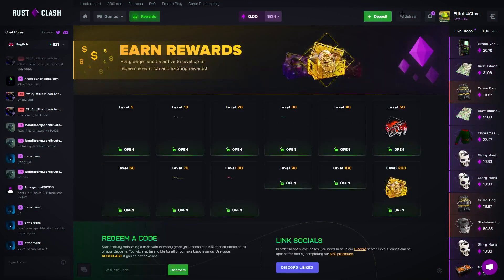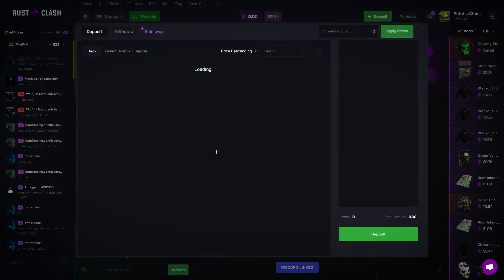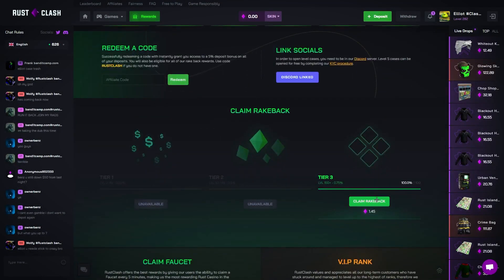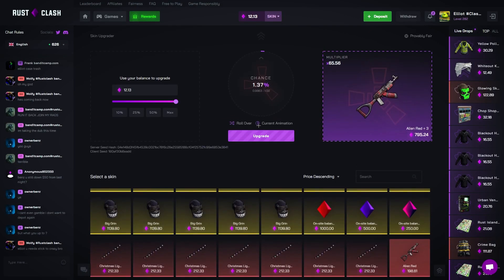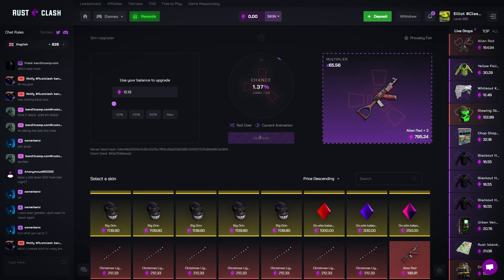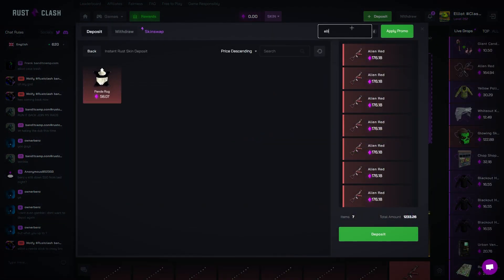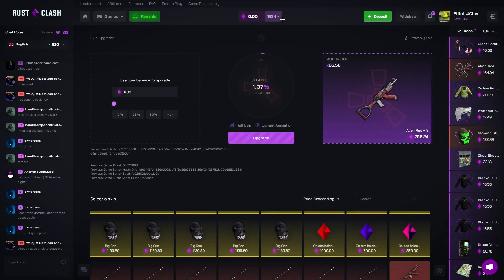We ended up cashing out, boys — seven aliens, 1.2. We very much take it. We have some right back, see if we can hit the last aliens with it. Let's go over — no, okay. If you boys are coming on here and depositing, code Elliot, don't forget. Nice five percent bonus. I'll see you boys in the next one.